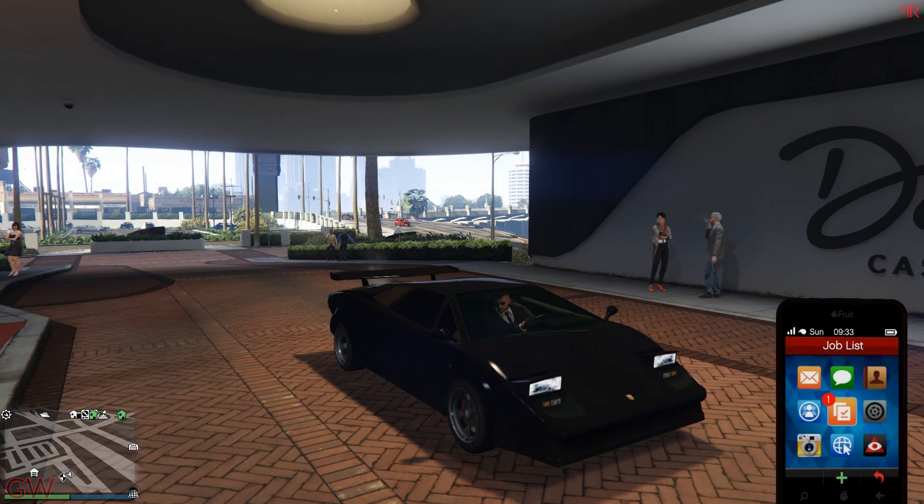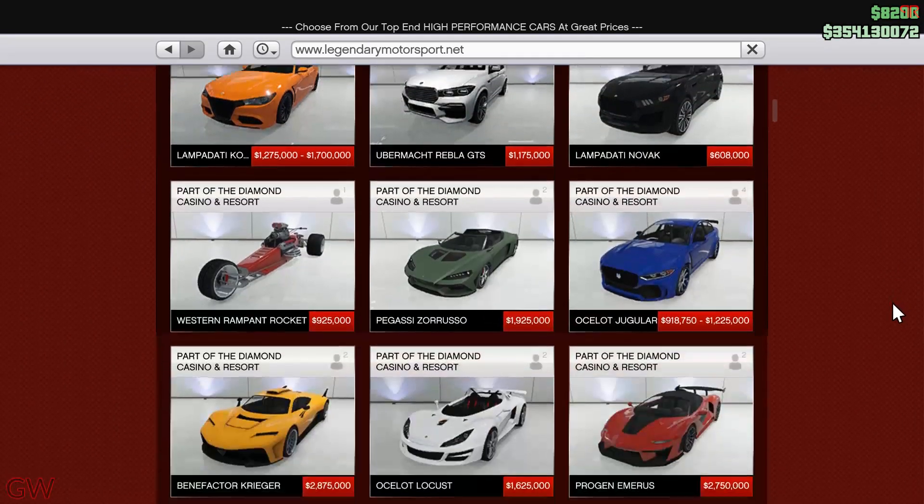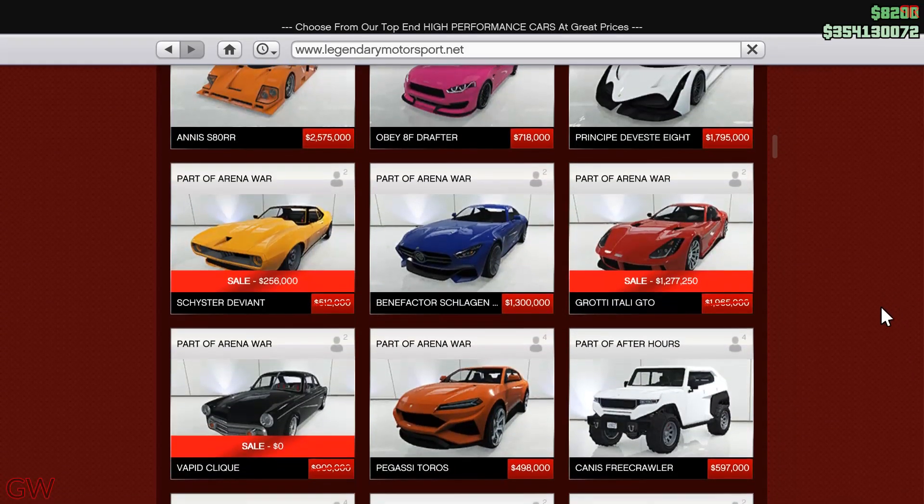Moving on to discounts, at Legendary Motorsports we have the Grotti Italy GTO and the Deviant on sale. The GTO had advanced handling flags and the suspension was terrible until they updated it, but it's still kind of spongy and the handling isn't that great — keep that in mind. It was also on the podium just two to three weeks back, so if you missed it, here it is on sale.